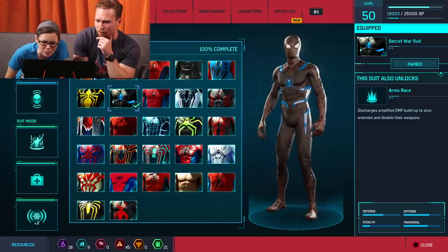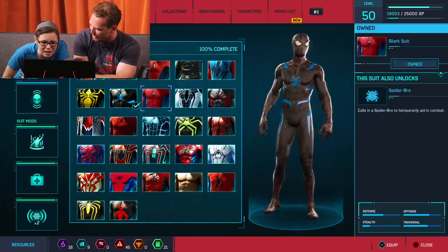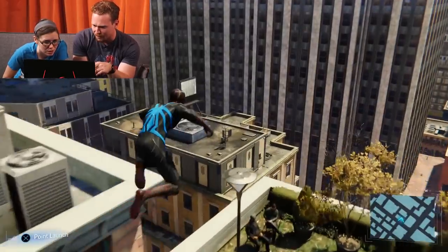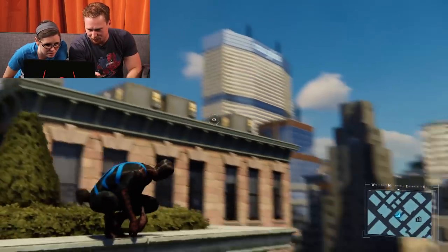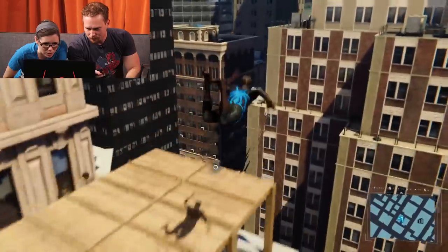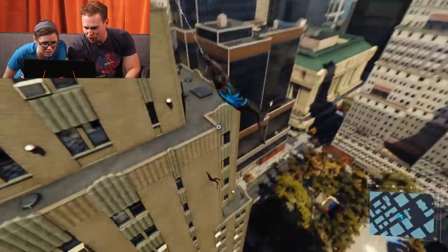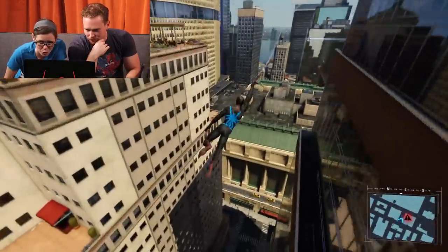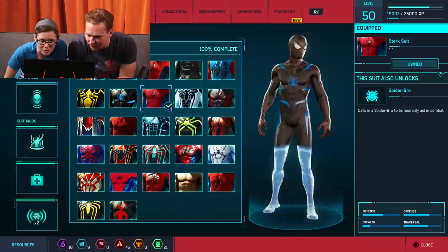Secret War suit — they're calling this one 'blue highlights.' I don't remember the bright blue from the 2005 Secret War, but the other lines look familiar. It kind of has the James Cameron mask vibe, like the inverted red and black design. The blue is bold and definitely something new. It looks good in motion though. Just to clarify: in Marvel there's Secret Wars, Secret Wars 2, Secret War singular, and Secret Wars 2015 — all different stories. Tweet us if we're wrong.